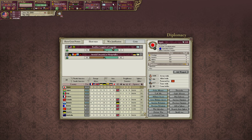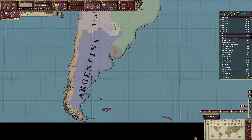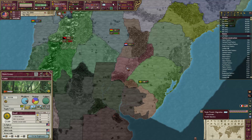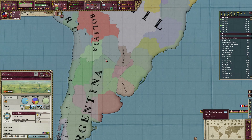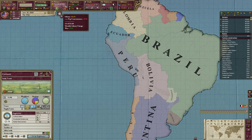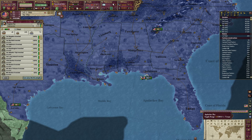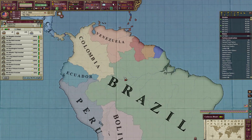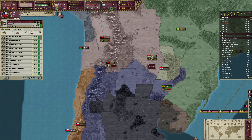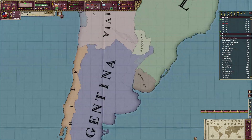The Brazilian conquest of Corrientes against Argentina. So Brazil wants Corrientes. Am I obligated to help here? I probably should — the faster they get put down, the faster I'm able to lower my infamy again. But Brazil's pretty strong, I think they'll be able to win on their own.